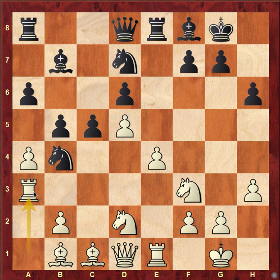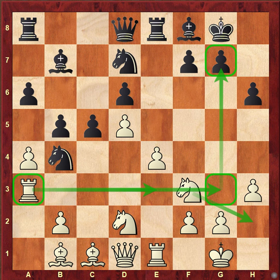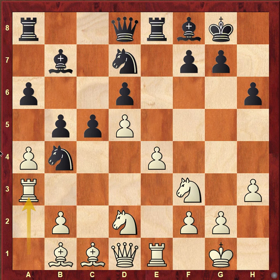Rook a3 was played — maybe bringing the rook, or moving the knight and then bringing the rook onto the g3 square, putting a lot of pressure. In the game, that was a very important idea.